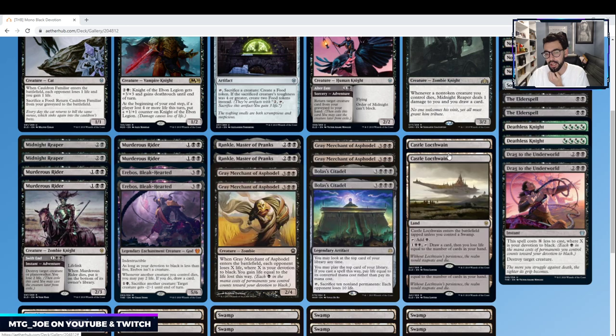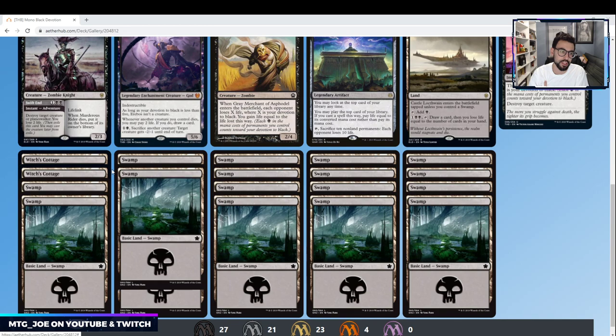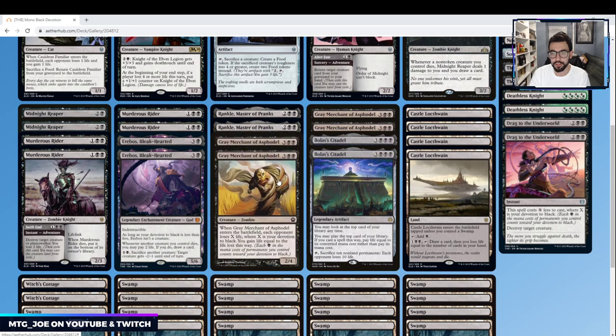Obviously the Gray Merchants are key. The last mainboard cards are Bolas's Citadel — since we're gaining a lot of life in the deck, we can play the top cards of our library as if they were in our hand. Gray Merchants are essentially free in a sense: you pay five life but gain five life back between just these two cards, not to mention anything else you cast. There's also the text where you can sacrifice ten permanents and each opponent loses ten life. Being base black, we can also play Castle Locthwain for more card advantage.